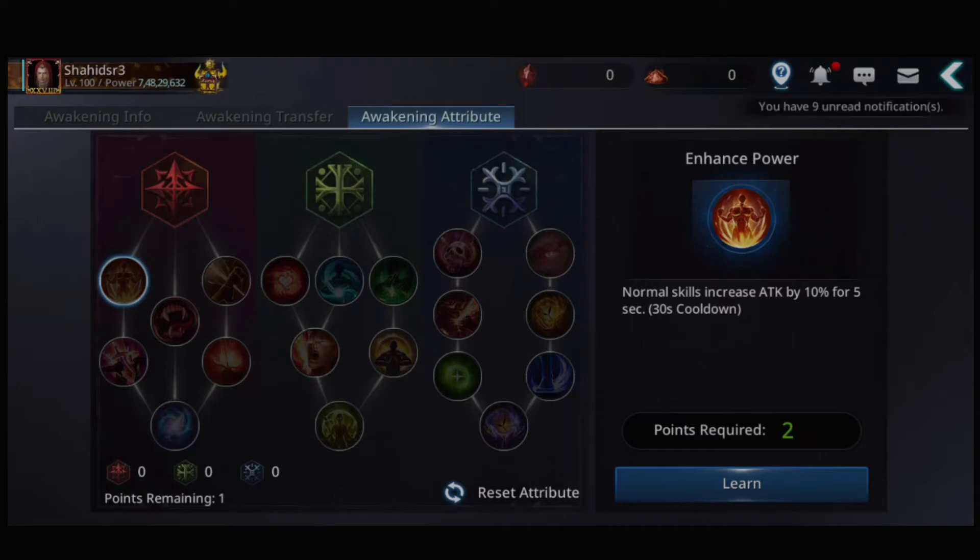Let's see the awakening attributes. Two points required for the first one: the normal skill increases attack by 10 percent for five seconds, and the cooldown is 30 seconds. The second attribute gives a two percent chance of inflicting 200 percent additional damage.